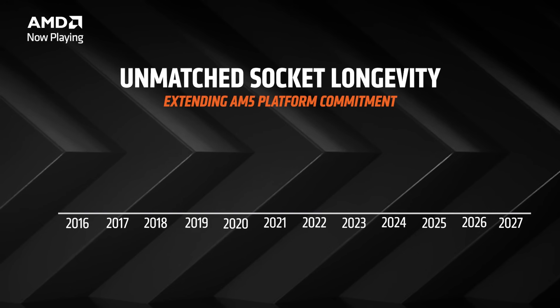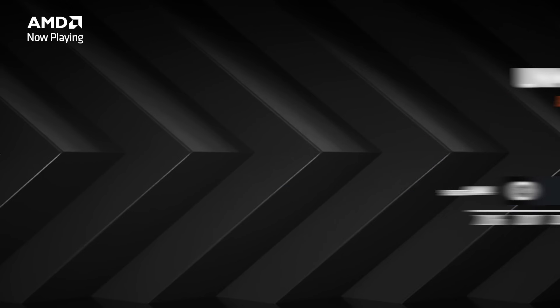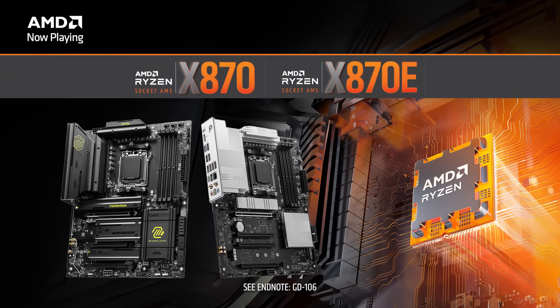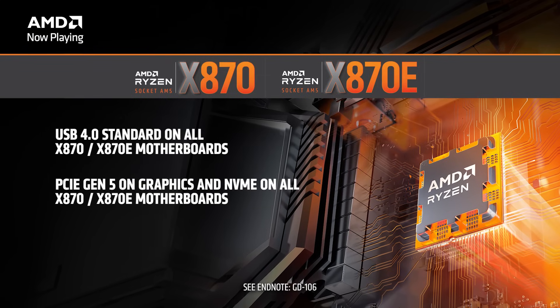If you've been on the fence about upgrading to AM5, at Computex we made two big announcements. First, we announced that AM5 is going to be the socket of choice until 2027, continuing that legacy of longevity with Ryzen. If you're looking for a more modern AM5 platform, we announced a new X870 platform — the X870 and X870E. These boards give you the same features as our existing 600 series, but now make USB 4 standard, PCIe Gen 5 for storage and graphics standard, and offer higher DDR5 memory speeds. For the rest of the gamers, picking up any 600 series board on sale is a fantastic option to maximize value.